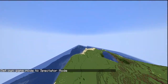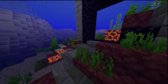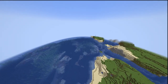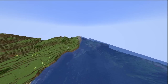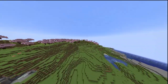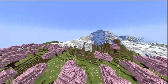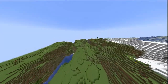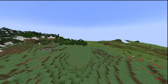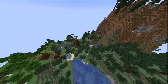Now if we go a little further, I will show you. As you go ahead, there is a ruined portal — which has good loot. Here you will get gold. Gold will help you in the nether if you are doing a speedrun. There is also another ruined portal on the side, which is not a big loot. If we go further and go left, then there is another village.